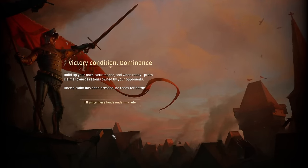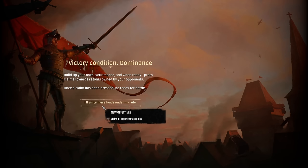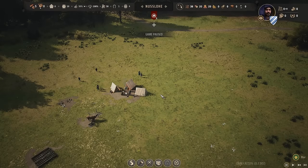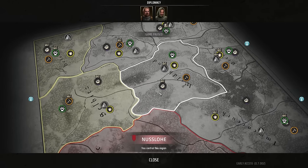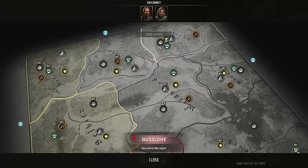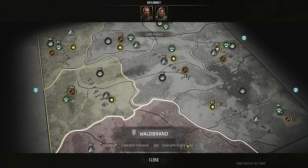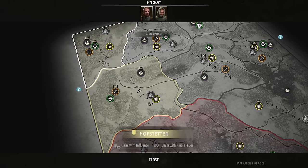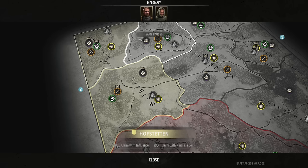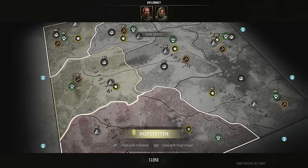The victory condition of this map is dominance: build up your town and manor, and when ready, press claims towards regions owned by your opponents. Once a claim has been pressed, be ready for battle. If we zoom out, we can see the beautiful map here — it is considerably bigger than what you'd experience in the demo. This means I can spread myself around this map, take over new areas, specialize them, and build them up. We also have a competitor: Hildebold von Bärenäuter, who is supposedly not the rightful lord of these lands.